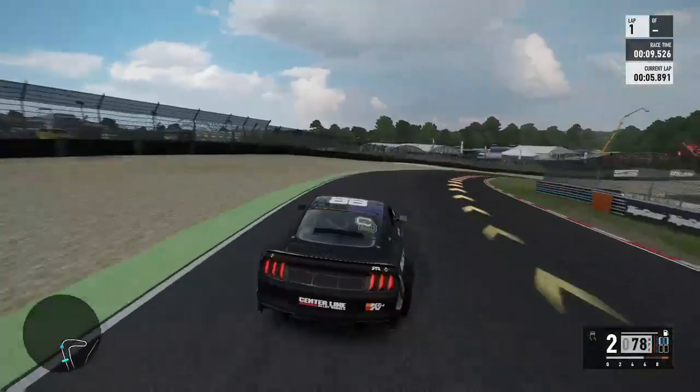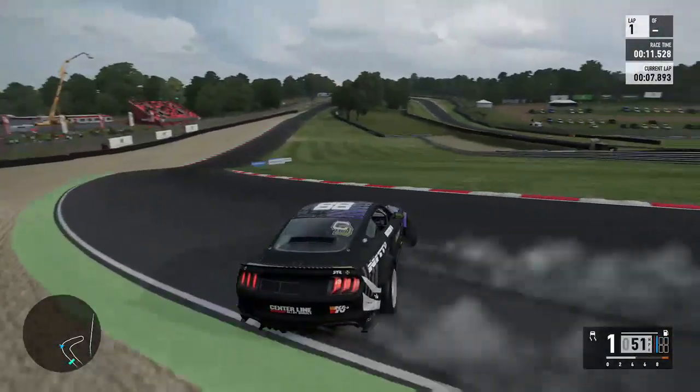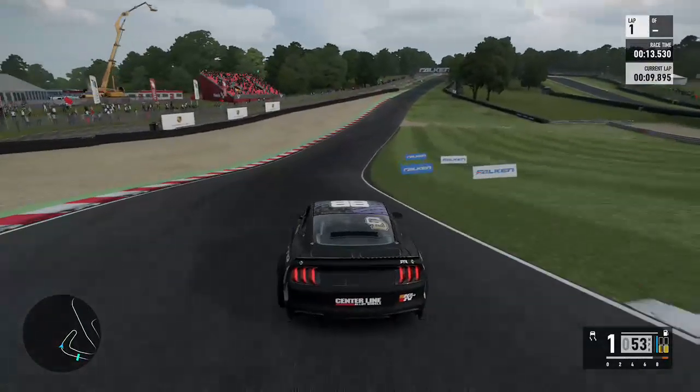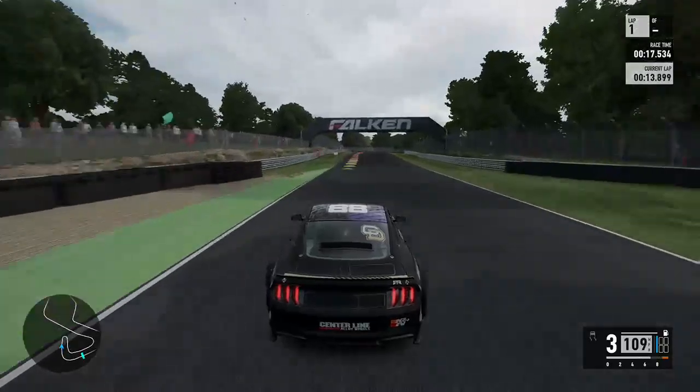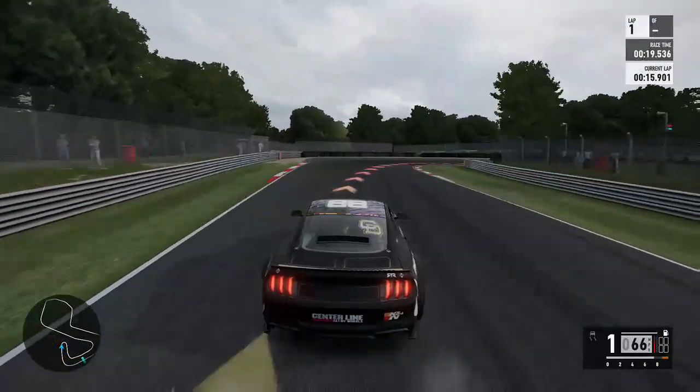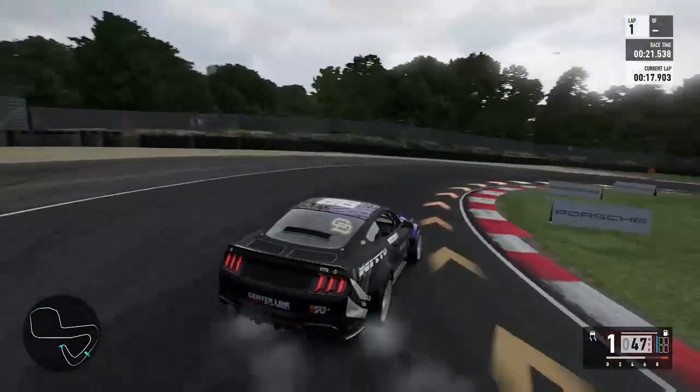This is the number 8, driven by Chelsea D'Onofa, and this is a drift car, of course. There's also the livery-less version, and there is also the Vaughan Gittin Jr. version.